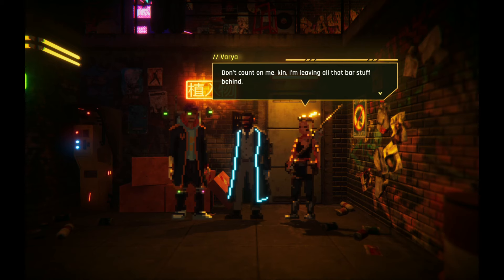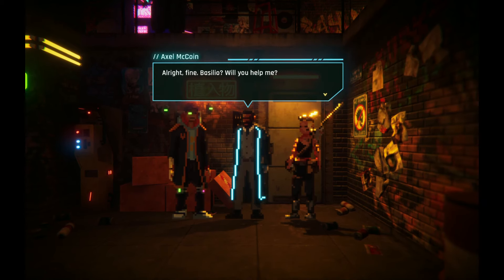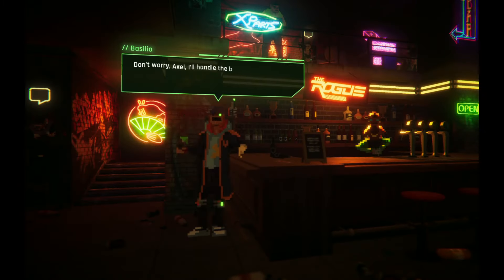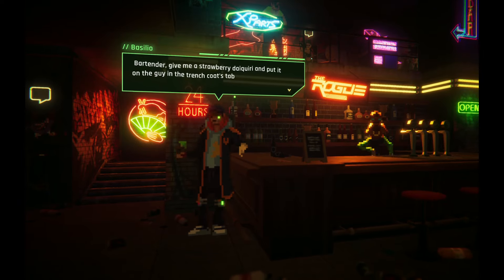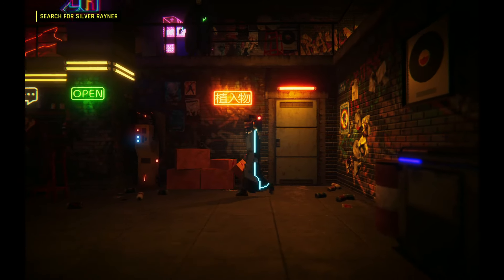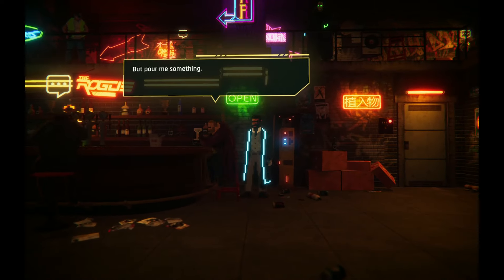We're at a bar and I'm already loving the graphics. Being called Neon Blood, it's great to see actual neon colors throughout. I love the aesthetics of this. Our first objective is to search for Silver Rainer, so let's get our investigation on.